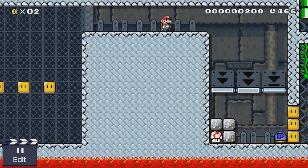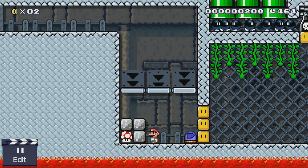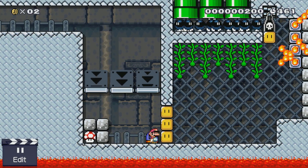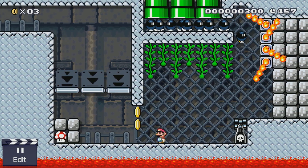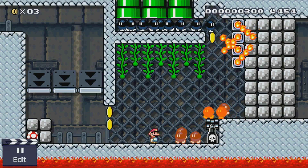It was pretty cool to get to design a level for the race. I thought I would show it to you — some of you have already seen this, but for those who haven't or want to learn more, I thought I would show it. It's called Killbox because there's all these boxes, and as you saw on the first screen, the challenge doesn't start until you press the P-switch. The first challenge is pretty easy — it kind of gets you used to the idea of the Killbox concept.